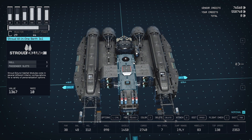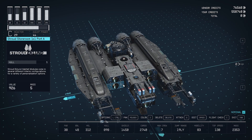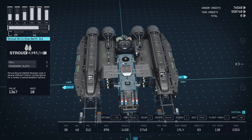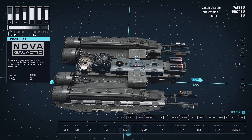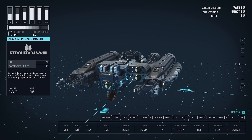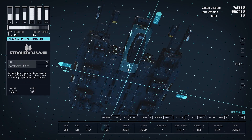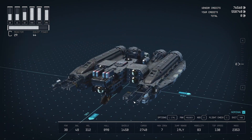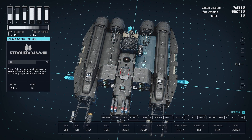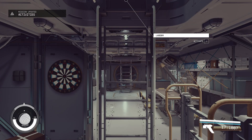In terms of the compartments which join everything together, I pretty much went with a 3x2 cargo hall, a 3x2 mess hall, a 3x1 all-in-berth, and a 3x1 engineering bay as the main ones. I also have a couple of store rooms just to the side and one more section underneath. I find going with consistent habitat modules just gives you a more uniform design within the ship. I am now inside the ship — I'll take you on a bit of a tour so you can see what it's like.